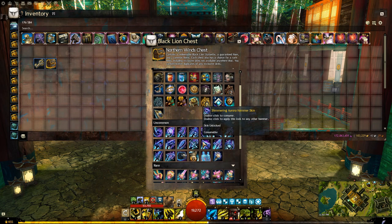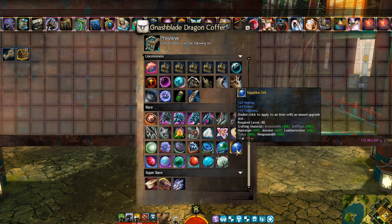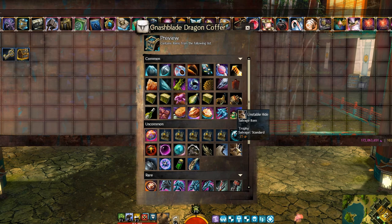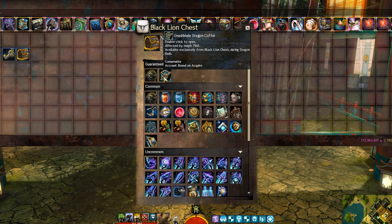Something weird is that the Dragon Bash just ended, and the guaranteed item is a Nashblade Dragon Coffer, which says it's available exclusively from blackline chests during Dragon Bash. It's really weird because the festival just ended and these blackline chests just updated. So I think they mixed up something, but regardless that's what we'll get. The loot inside is pretty much a copy from the dragon coffers, except you get these junk items that you can sell for gold.